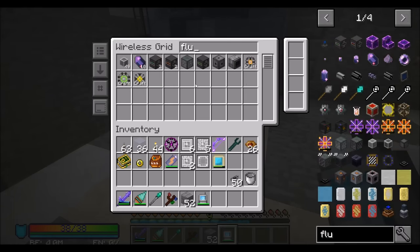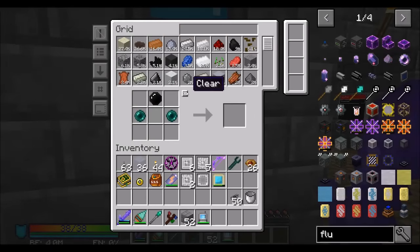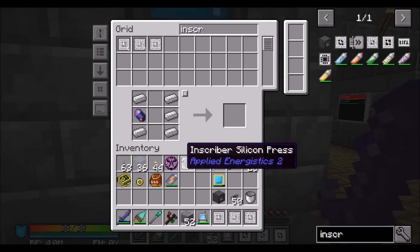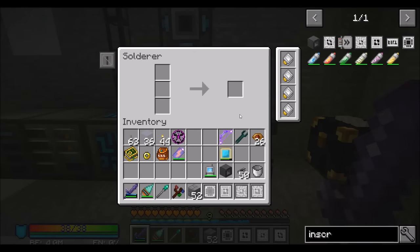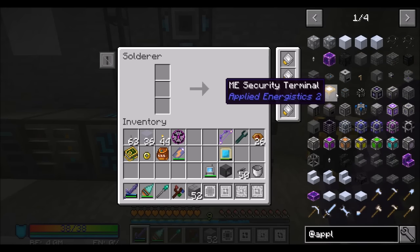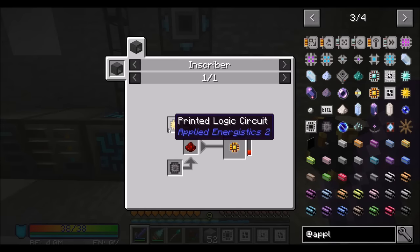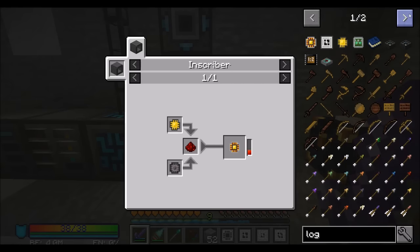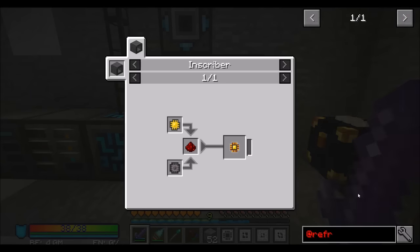Those are now complete. Next: the inscriber. This is the thing we'll use to create components. Remember how I said Refined Storage and Applied Energistics are similar mods? You're going to recognize some features. In Applied Energistics you need to create logic circuits — a combination of printed silicon, printed logic circuit, and redstone makes a logic processor. This sounds familiar from Refined Storage's improved processors: gold, redstone, and silicon.